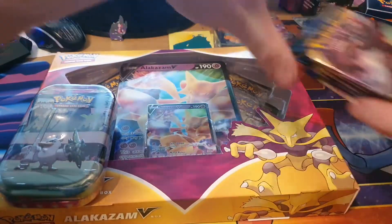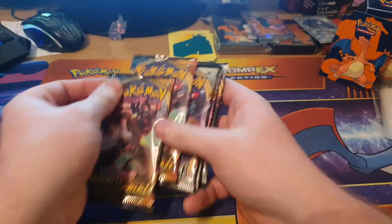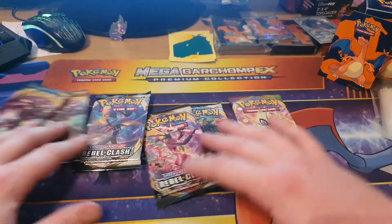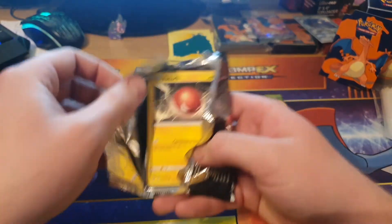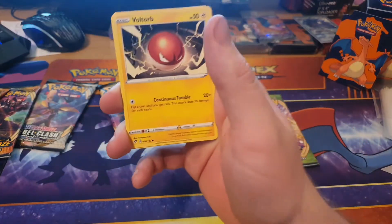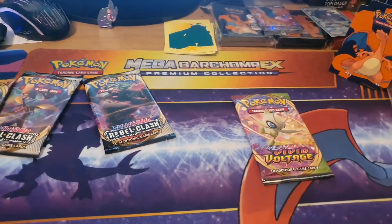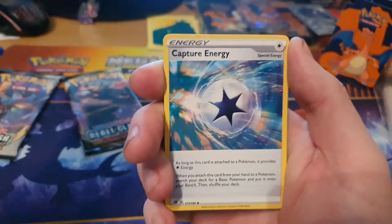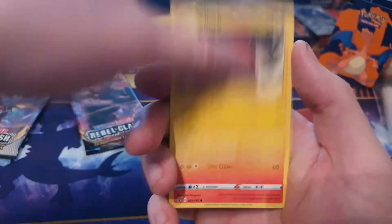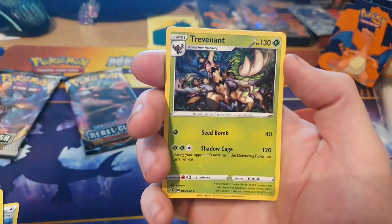I'm going to start these packs anyway — they are loose packs. We'll start the Rebel Clash first. As you lot know in the last video we opened some Rebel Clash and my collection wasn't massive on it, so we really need to add to it. Going four from the back: energy, Dual Blade, Capture Energy, Charger Bug, Vault Orb, Growlithe, Dreepy, Snorlax, Binnacle, Trubbish — reverse holo — and Trevenant.